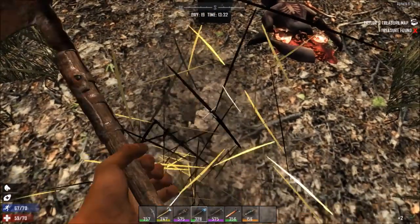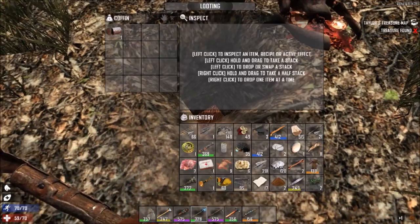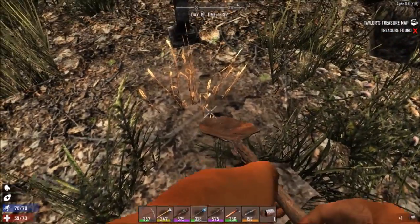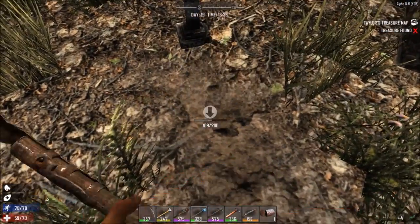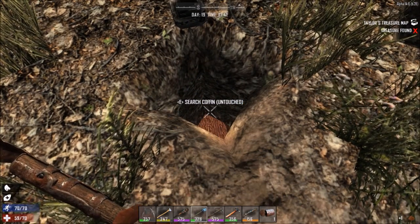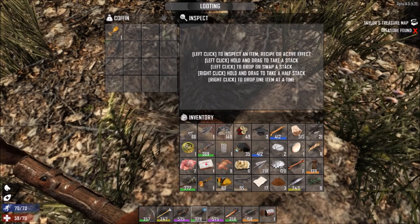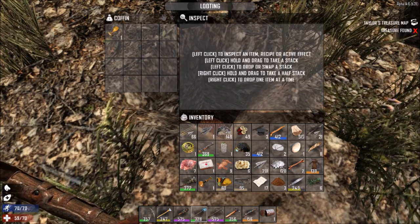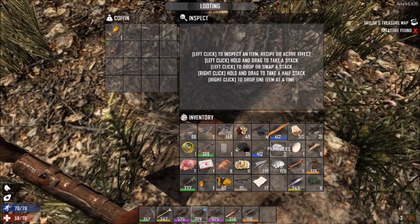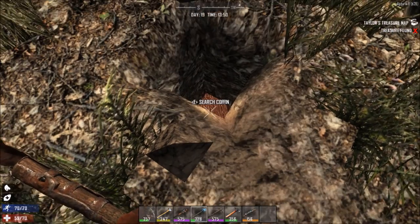Guess what I just got - spike club schematic! Finally! If I learn that and make them, they will be purple spike clubs. Now let's see if I can make it back to the house alive. Purple spike club schematic, a chainsaw schematic, an exploding crossbow schematic - wow, awesome! A few antibiotics, a couple of med kits, a beaker, and a chainsaw schematic - that we could use too.